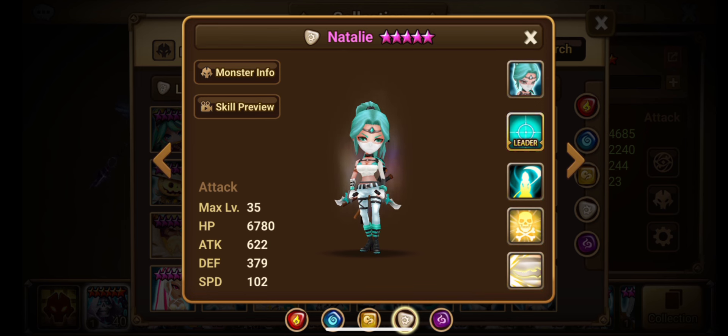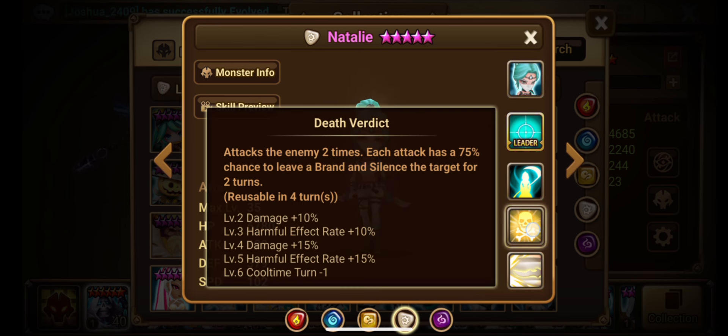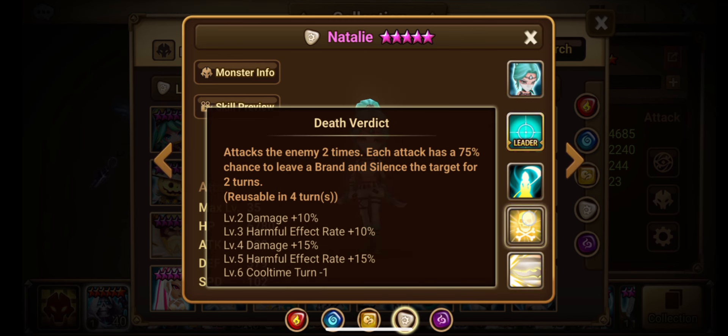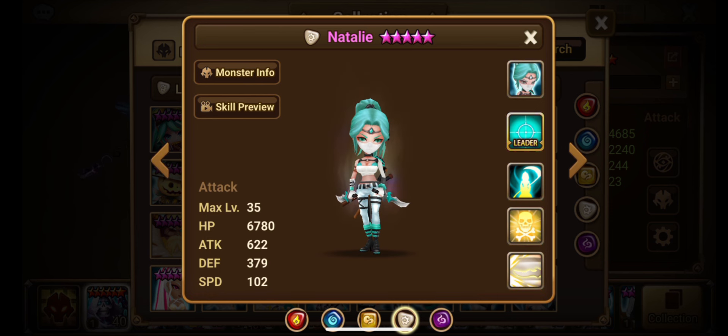Fully skilling up Skill 1 will increase the harmful effect rate and the damage, which is really nice. Skill 2, Death Verdict, attacks the enemy two times. Each attack has a 75% chance to leave a brand and a silence on the target for two turns, every three turns. Skilling this up also increases the harmful effect rate. Really nice Skill 2 — the branding and the silence.